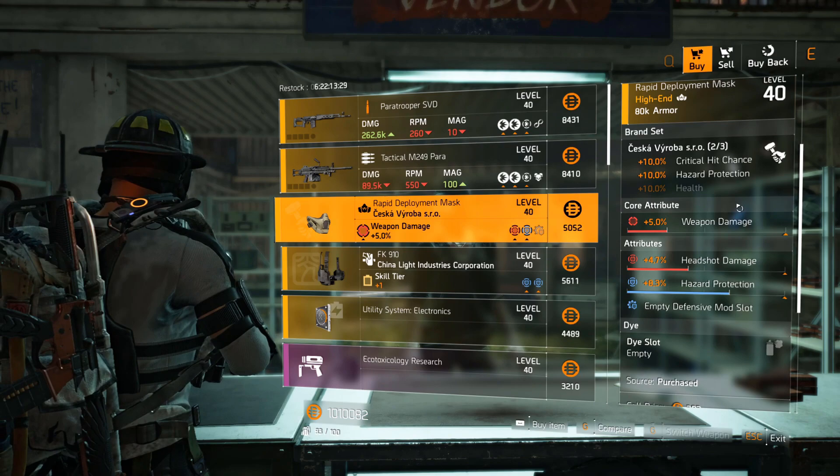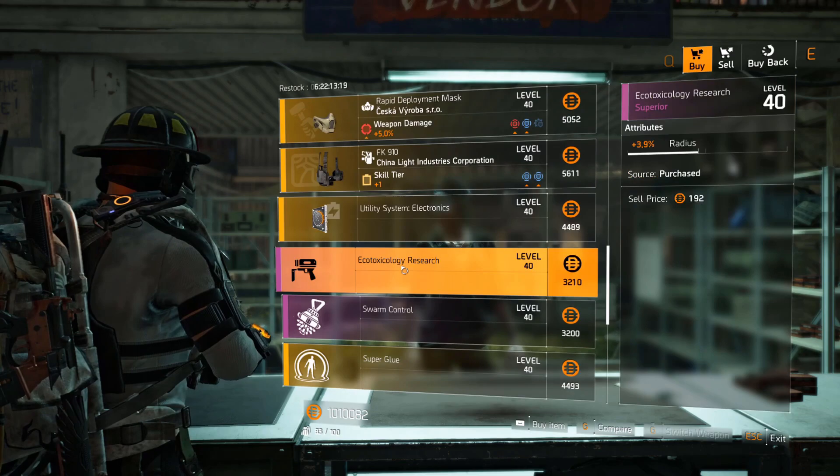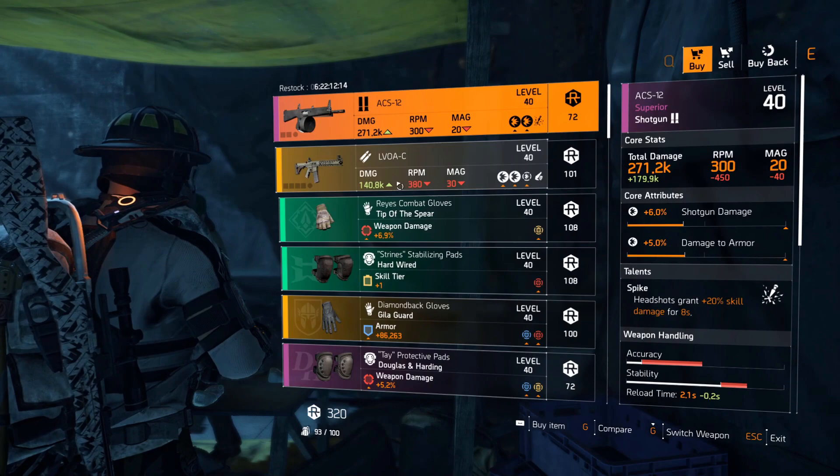Campus Settlement vendor: paratrooper SVD with Perpetuation, tactical M249 Para with Vindictive, chest cap mask with hazard protection 8.3% and a defensive mod slot, China Light holster with explosive resistance 5.5%, utility mod 8.5% skill haste, chem launcher 3.9% radius, swarm control 4% health for the hive, pulse 11.6% health, trap 3.4% duration.